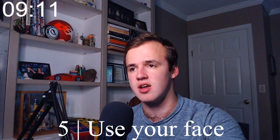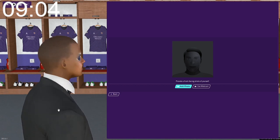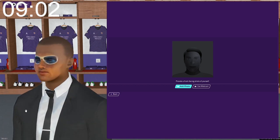Number five: using the 3D face modeler is actually not that hard. All you do is click on it, upload a photo, identify where your eyes, ears, chin, sides of nose and side of mouth are, and then it's able to make you look like that. I was wearing sunglasses.